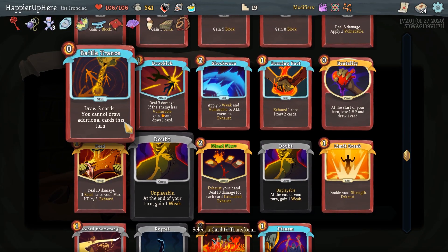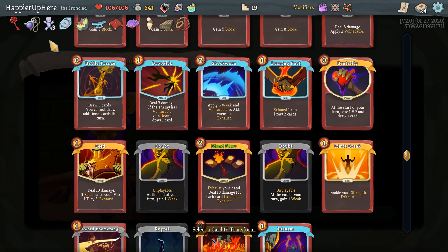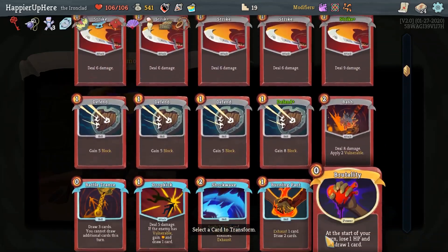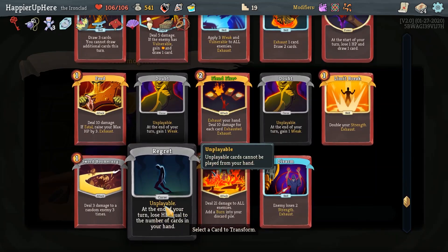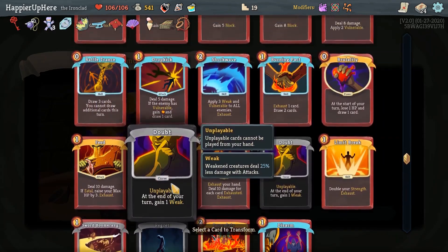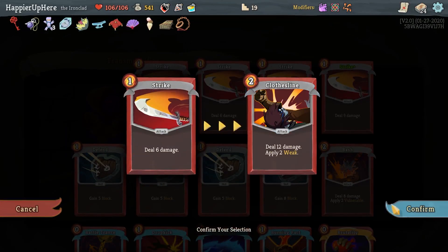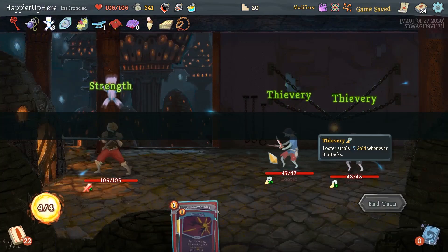Got an Ancient Potion, upgraded Burning Pact, or Disarm. I think an upgraded Burning Pact with the extra energy I have with Slaver's Collar is really good, but Disarm would help me so much against some of the elites — especially the Book of Stabbing. Let me take a Disarm. I think I'm a little overloaded in terms of offense. If I transform a curse, I would trigger the Darkstone and Periab once more. That's interesting — should I try to go for the Islander modifier? I could just transform a Doubt. I don't think I need the max HP though. Let's just transform a Strike — I think that's safer. We got Sever Soul. That's actually really good.